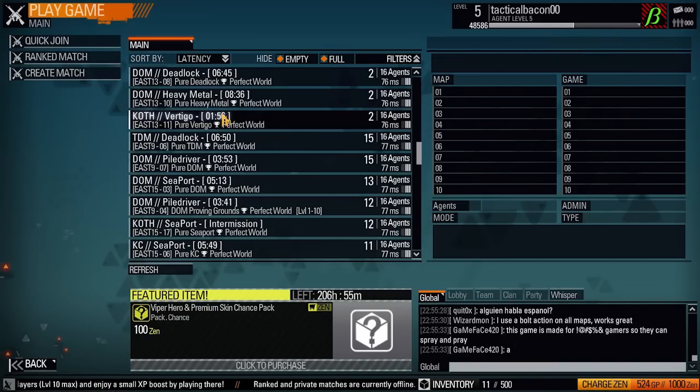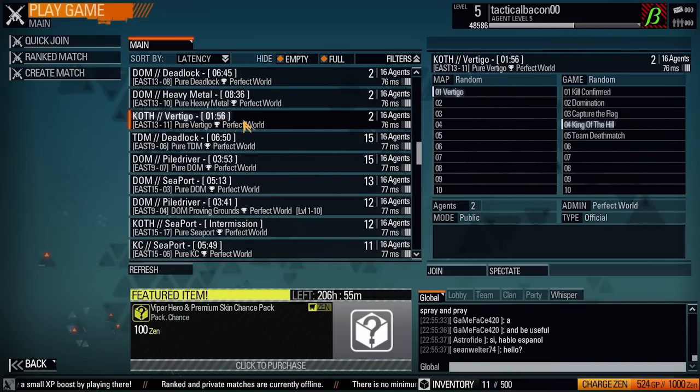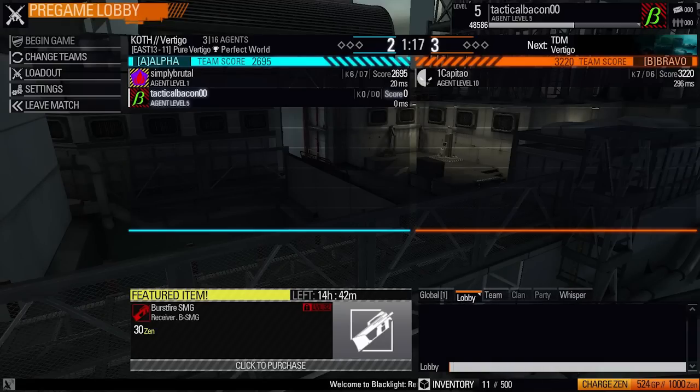When you finally find a server that has very little time left — say, one minute 56 seconds — join that as quick as possible. Doesn't matter what game type.